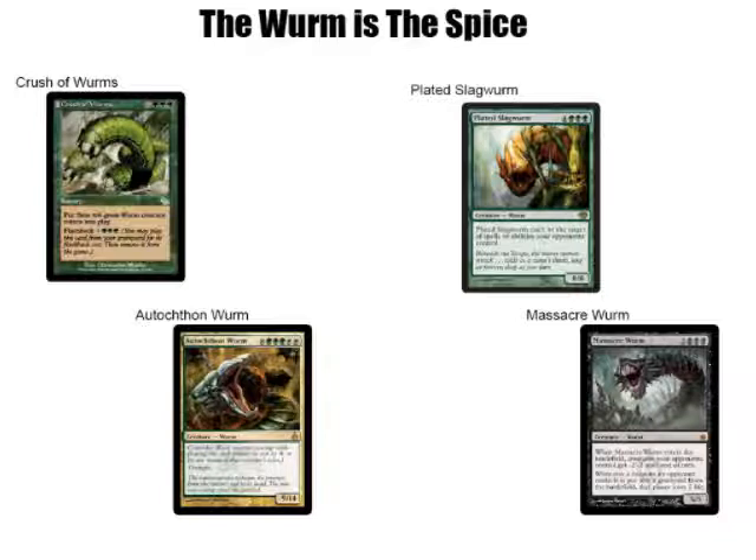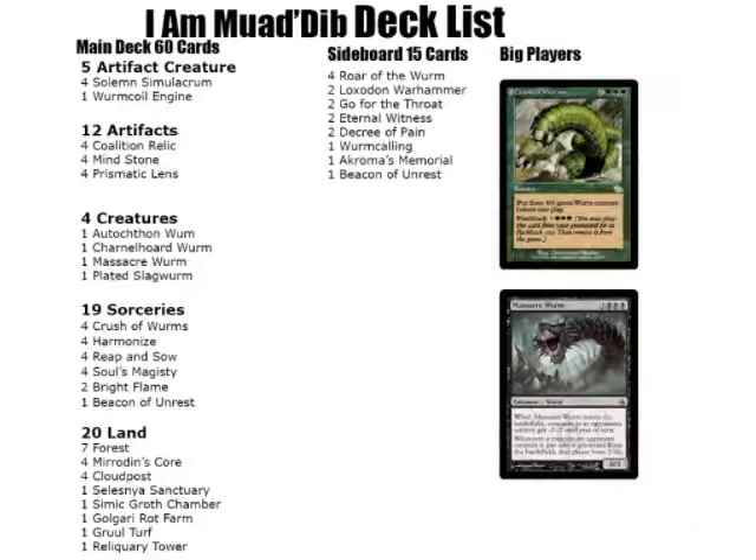And then Massacre Worm, which is new. I just sort of kind of really like Massacre Worm. I think it's cool. As for defense, there's not a lot on defense in this deck. The best I really have for you is Bright Flame, largely because I think I have enough mana in this deck to make Bright Flame work, and it was at one point in time one of my favorite cards because it gave me a ridiculous amount of life. And that's pretty much it on defense.